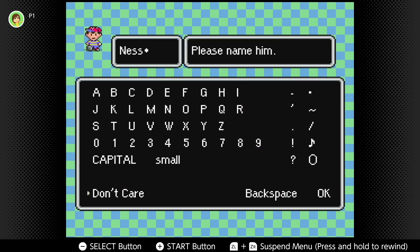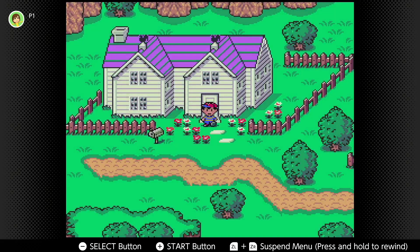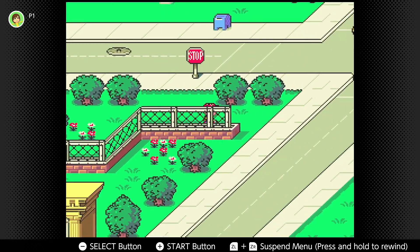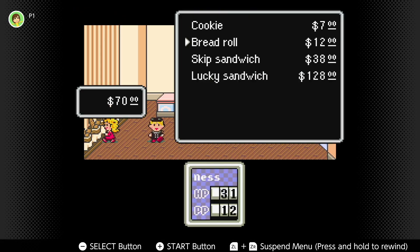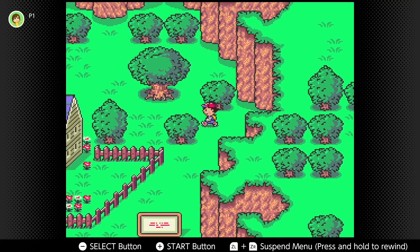So boot up a new file, name everything whenever you please, and play through the opening segment until Onett transitions into daytime. Head straight down to the ATM at the hotel and extract all of your money, then head over to the bakery to get yourself a skip sandwich. Walk all the way back to your home and go directly to the right until you reach this spot on the map.